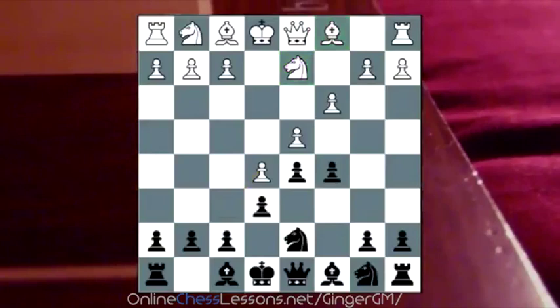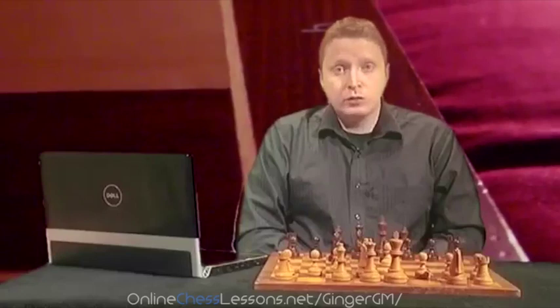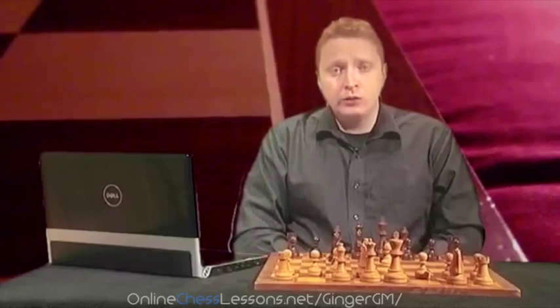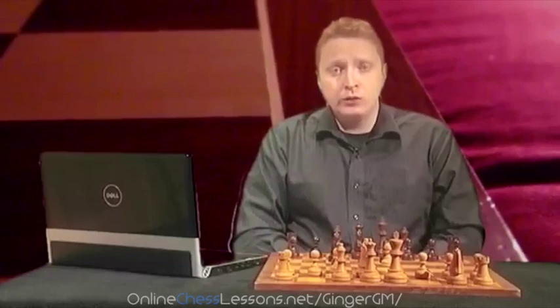What we're going to look at next is another idea that typifies Black's strategic options, to do with this bishop on c8. I mentioned before that it can come to a6, but there's actually another route that's very typical in these pawn structures. We'll zoom on to a position that shows this other route in the next part of this DVD.